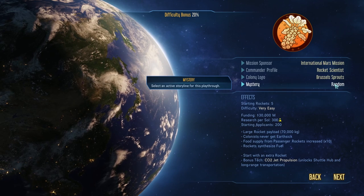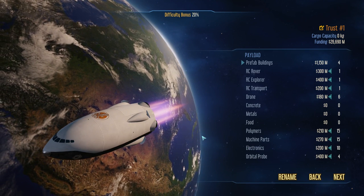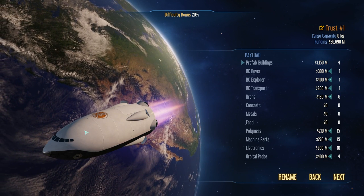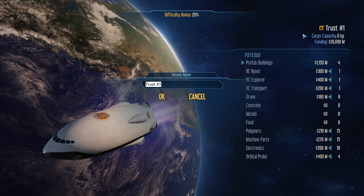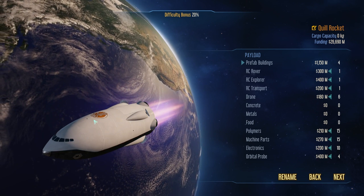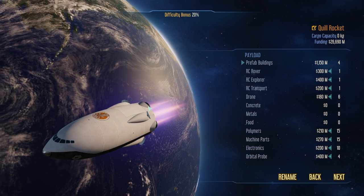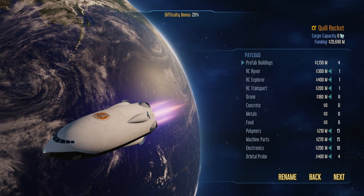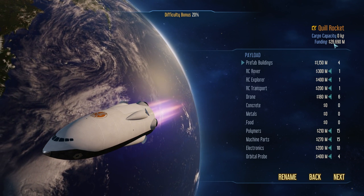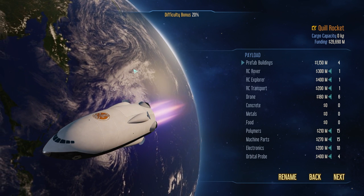The next screen looks very intimidating — there's a lot going on, and if it's your first playthrough you won't really know what any of this means. Luckily, you don't have to make any changes here. This is our first rocket and you can name it. I'm going to rename mine to the Quill Rocket. You can see it's got the Brussels sprout logo on the back. The rocket has a certain cargo capacity — mine is down to zero because it's filled completely by default. Out of my 30,000 Mars bucks, I'm down to about 26,000 left, because you have to pay for everything on the rocket.